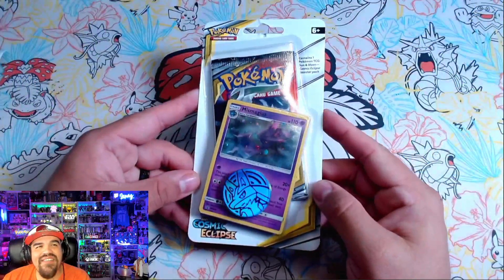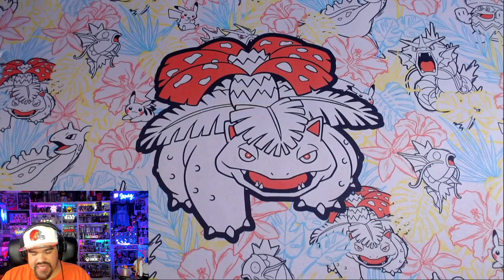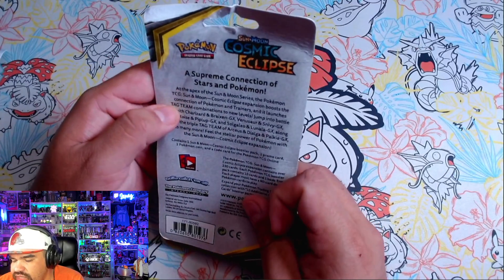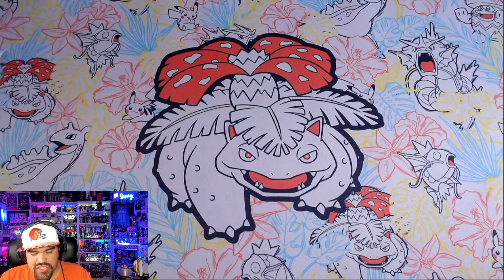We had some trouble getting the Cosmic Eclipse packs we were supposed to get, so instead we have a single pack blister with Ms. Magius on it — that's going to be fun. This was kind of last minute to get this, but how can I not open one pack from the number one set? That would do this video an injustice. I like opening Cosmic Eclipse — it's a fun set. A supreme connection of stars and Pokémon at the apex of the Sun and Moon series. Cosmic Eclipse expands the connection of Pokémon and trainers, and it has the tag team trainers which are really collectible too. Very underrated set, even though it is valuable and people really do love it.